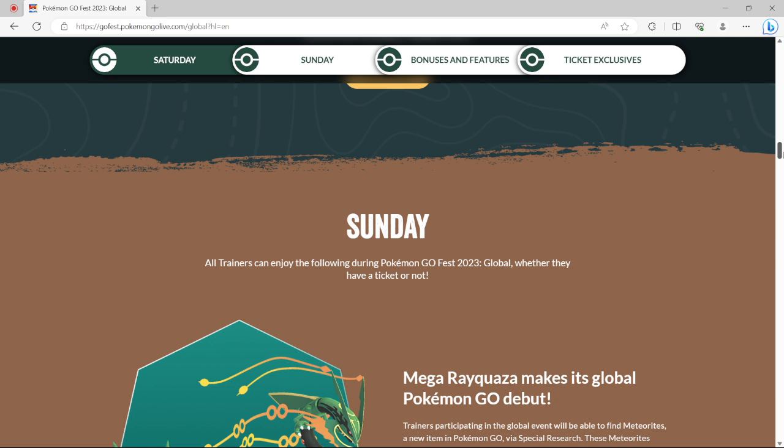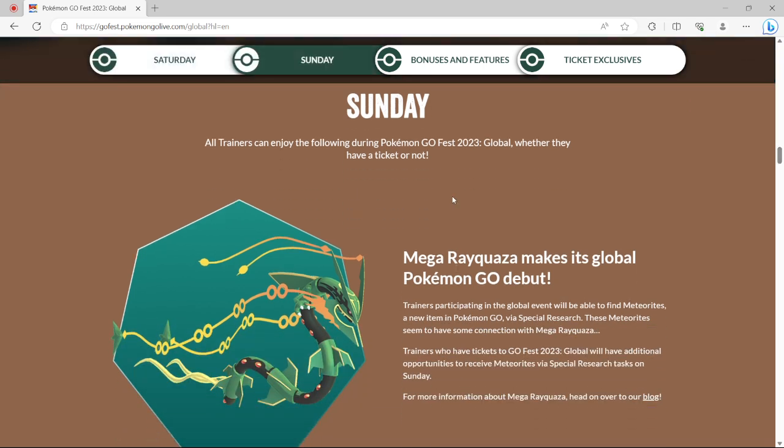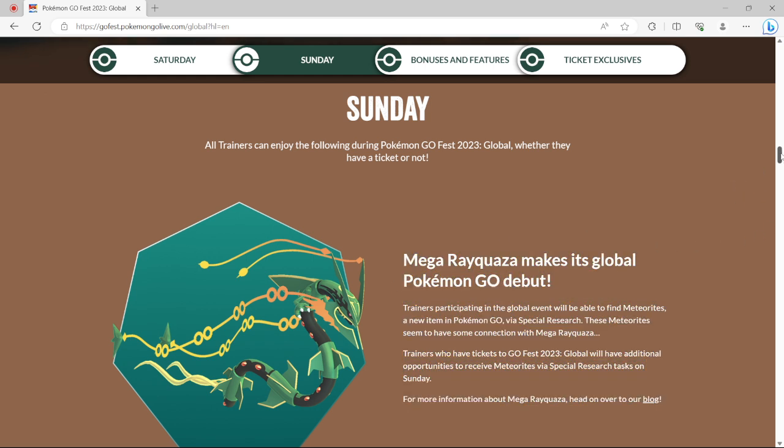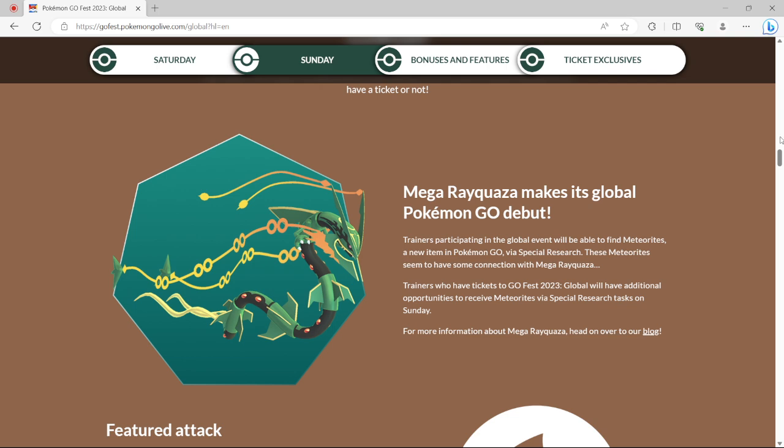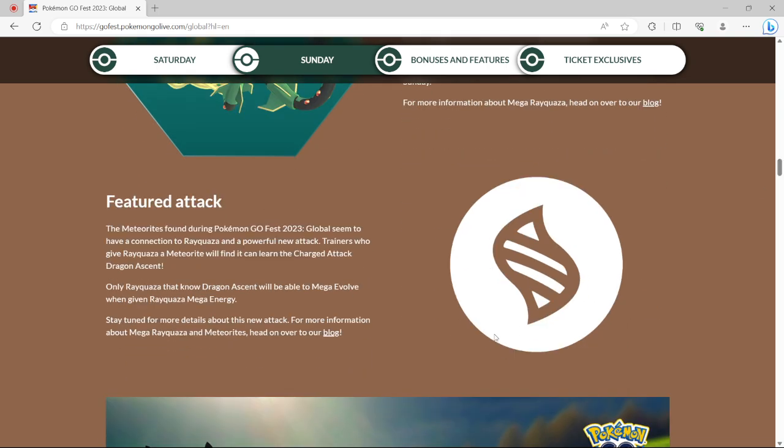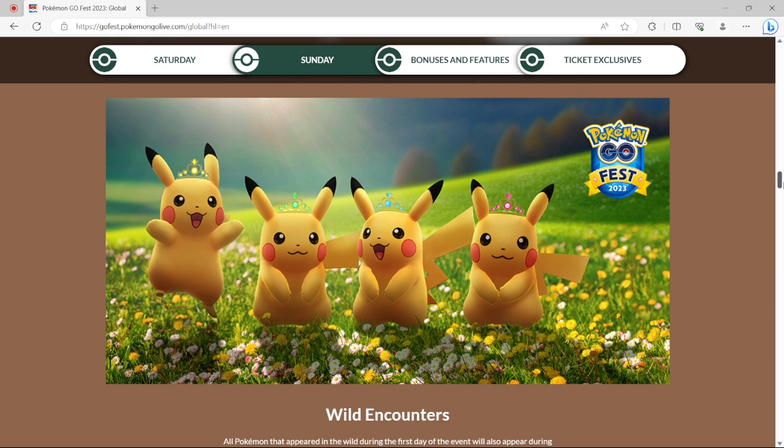You know, you get the ticket. Now we're going into Sunday, which Sunday is going to be all about Lake Kwasa — which we already know. So this is going to be an important part for everyone. Whether you buy a ticket or not, you will be given a Meteorite, so you can get at least one Mega Red Kwasa. If you buy a ticket, we're supposed to be getting more than just one Meteorite, but I guess we'll just have to see how that goes.